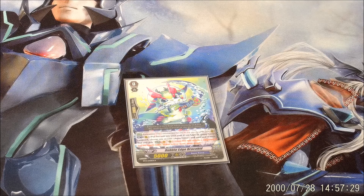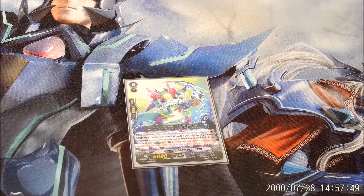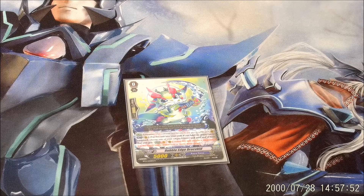As far as starter, we start with Bubble Edge DracoKid. He is an older starter, which is still probably the most reliable one for consistency. You use his skill pre-GB, or hopefully after your first Alexandros turn to get the most cards. You put him into soul, choose a unit, and then at the fourth wave or more, whenever that unit attacks the Vanguard, you draw a card — it has to attack the Vanguard, not the rear guard.